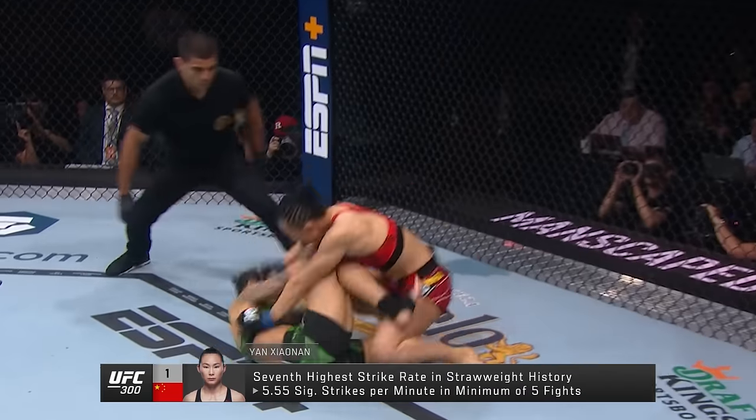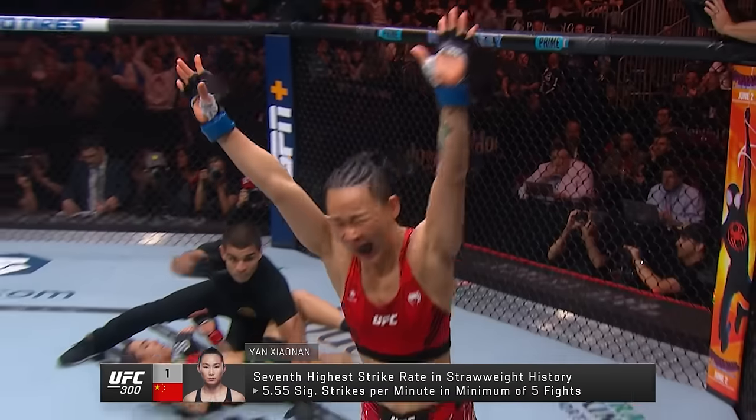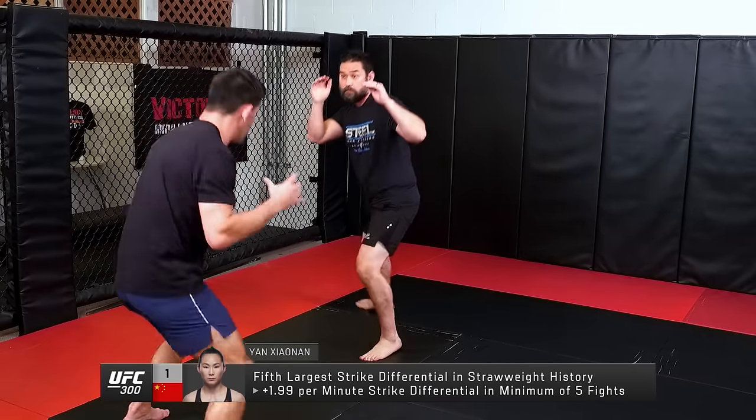The speed of it — Xiaonan has knocked out! So she's got a mixture of tools. If you're going to chase her, she's got the side kick to keep the space. She'll keep moving side to side.